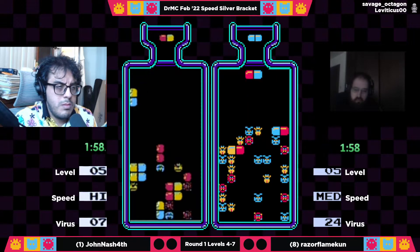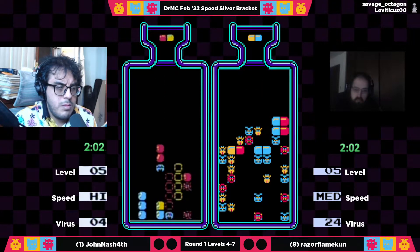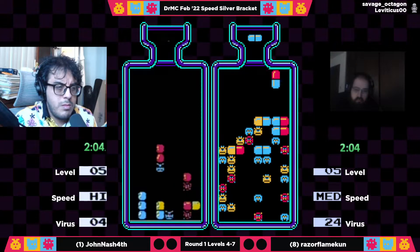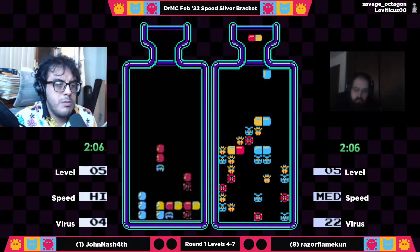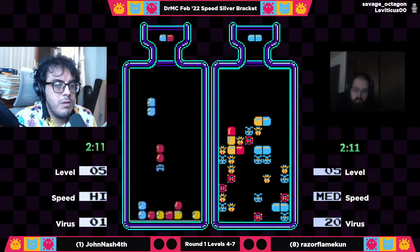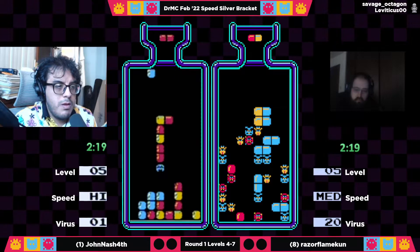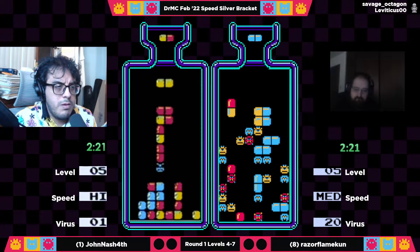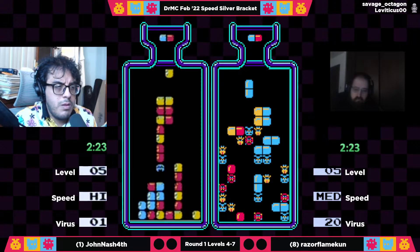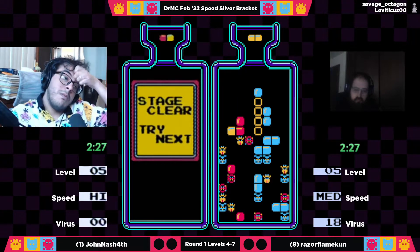Really nice RNG for John — the level is set up well and he has lots of options. Notice he can take this blue in the first row horizontally and clear out the center of these reds. Great play from John. Razor's board is looking a lot more favorable than it was on his level four — hopefully he can start to bring this back, but John is already almost out of five.